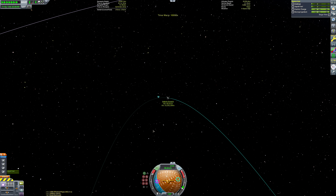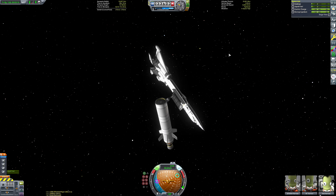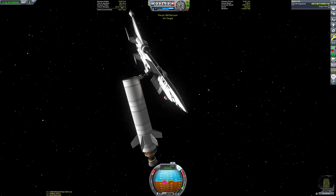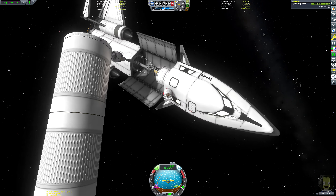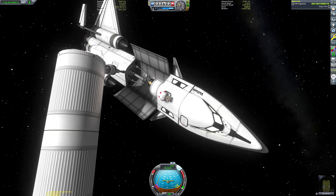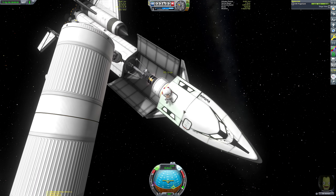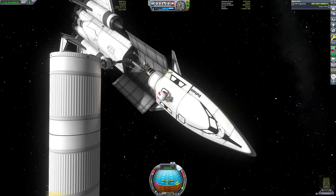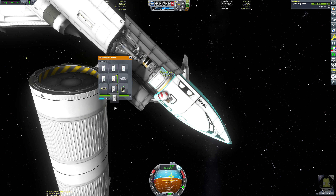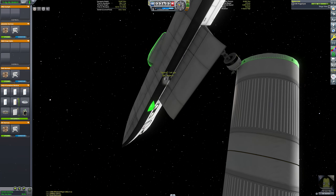At this point I'm going to time warp up to apoapsis, because we're only going to fit a small probe core and small battery to the booster, and that battery will run out of power really quickly. I am going to add solar panels but I've only got two, and they don't always line up with the sun and they don't generate very much electricity. If we separated the booster and time warped it to apoapsis on its own, there's a risk it'd run out of electricity. Whereas with it still docked to the space plane, the space plane can continually keep it powered.